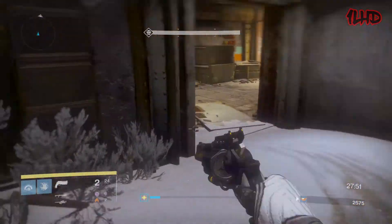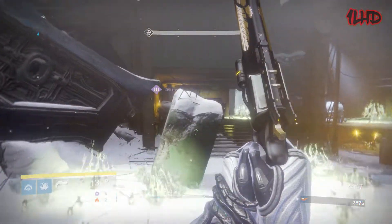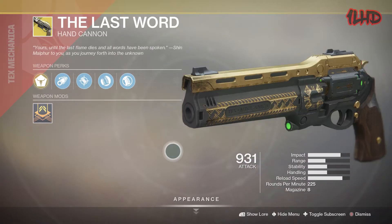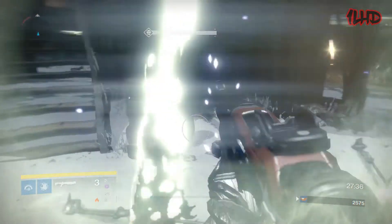Now that we got to know Hawkmoon a bit better, let's talk about if this weapon would make a good addition to Destiny 2. Hawkmoon is an exotic hand cannon — but how many exotic hand cannons do we already have in Destiny 2? Let's count them up: Sturm, Crimson, Malfeasance, Ace of Spades, The Last Word, Thorn, Lumina, Sunshot, and Ariana's Vow. That's nine exotic hand cannons.